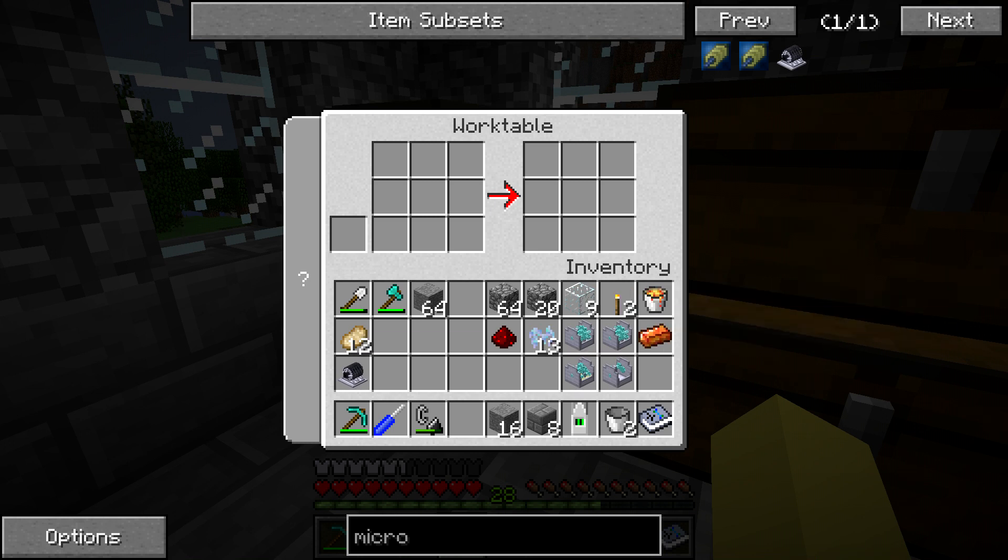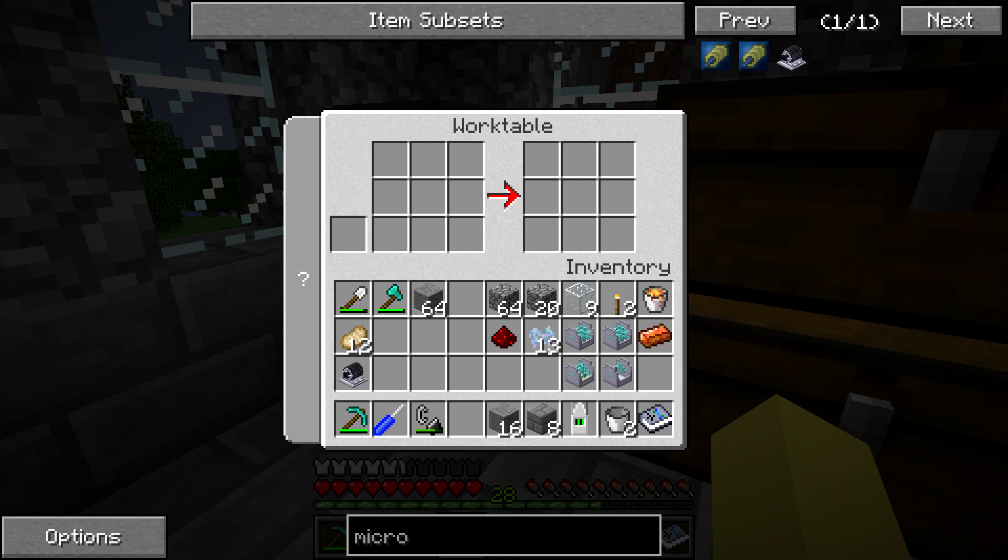For this setup you actually only need one diamond 16-to-1 gearbox; you can get away with one steel 16-to-1 gearbox. But I have enough diamonds to craft these, so I thought why not — I don't feel like messing around with lubricant when running the micro turbine through both of these to get the bedrock breaker going.